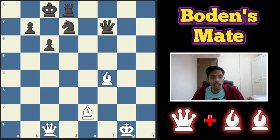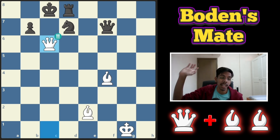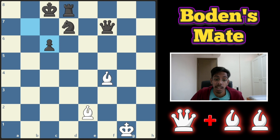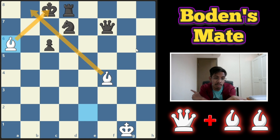Hello, today we're going to learn about Boden's Mate. This checkmating pattern starts off with a queen sacrifice and then the two bishops deliver the mate. For example, in this position, the black king is cut off and the bishop is covering all the squares. If there's a check on this king, white will give a mate — and that is possible with a juicy queen sacrifice. Blowing open the king, the pawn is forced to take it, and then the white bishop joins the party, and the two crisscross bishops deliver a mate.